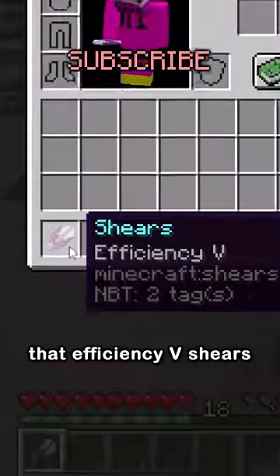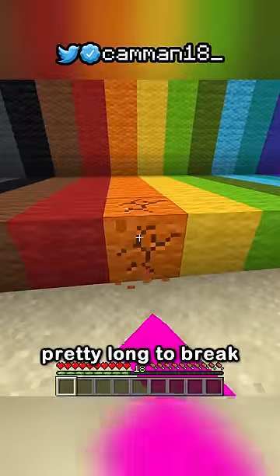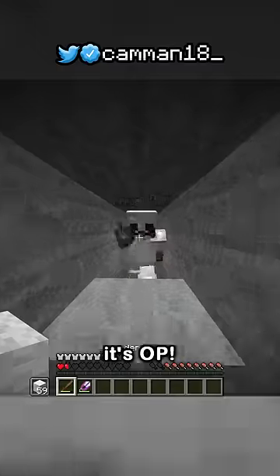I recently learned that Efficiency 5 shears exist, which are really useful for one block: wool. Wool actually takes pretty long to break without shears, but with Efficiency 5, it breaks instantly. Imagine fighting in a tunnel and being able to place blocks that you can break and your opponent can't. It's OP.